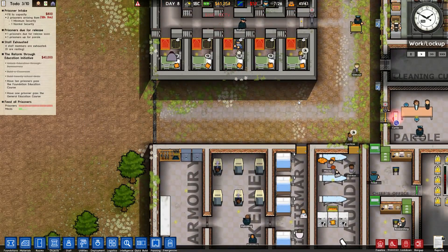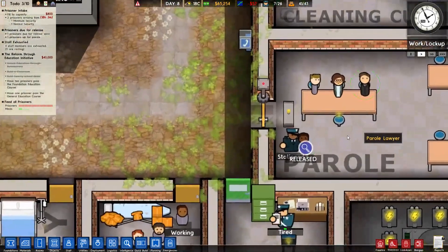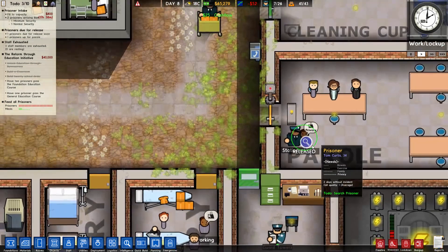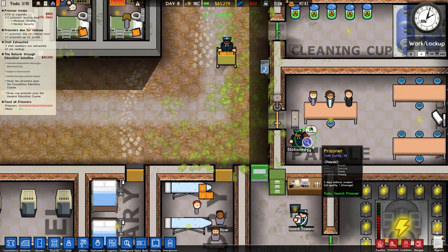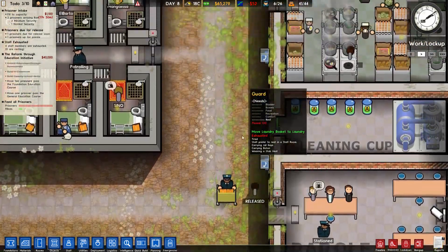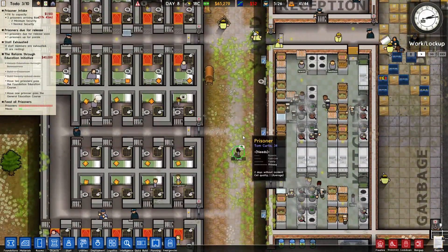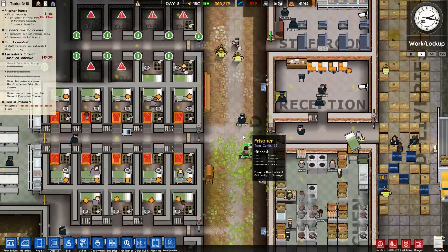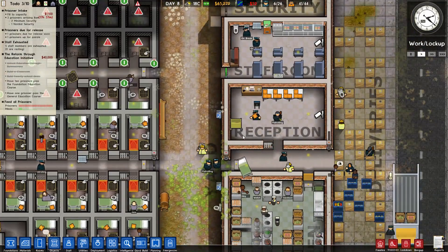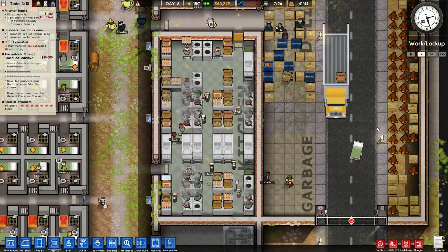Just because we have inmates coming in and out of there. Curtis gets released - what you got, buddy? All right, you're cool. That would be rough if I were an inmate who'd just been paroled and the detector goes off. The funny thing is, even if he was carrying something illicit, his sentence is still over, so he gets it as a freebie.